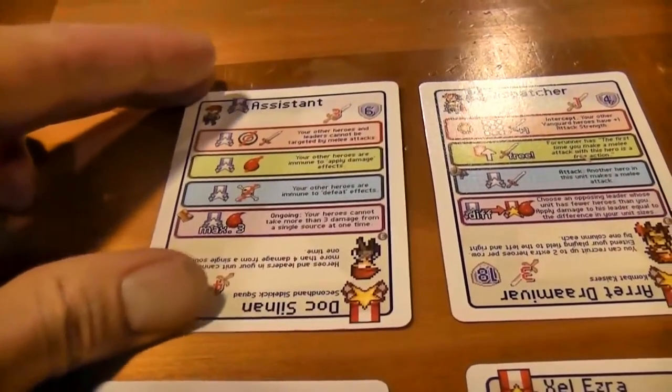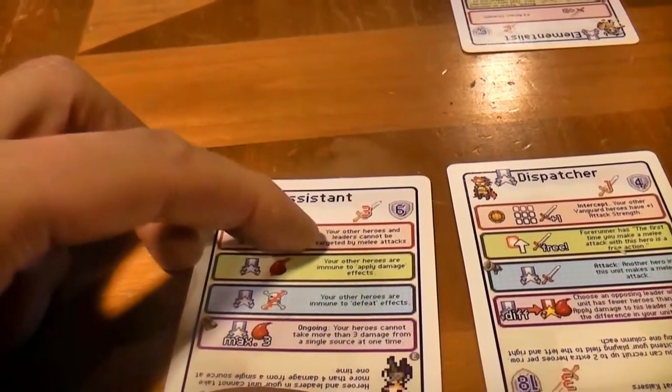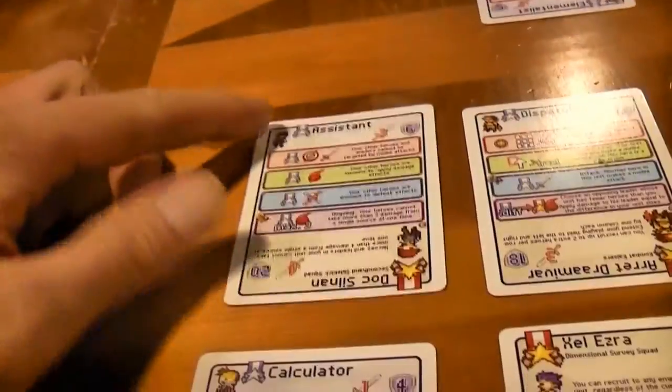Beyond just determining what an individual's place in your army structure is going to be, also based on how they are positioned in relation to each other also matters. And I think that's true of us as well — the people you're around define you beyond the role that you have, just in their effect on you as a person. So here our would-be doctor is in his assistant role. He's in the vanguard of our unit, sitting here in the front lines, but he is not alone. He has his ability: he's the only one who can be targeted by melee attacks in this whole unit, so he's going to be taking the brunt of the attack.